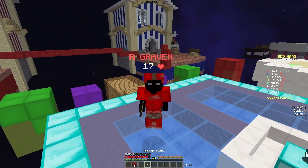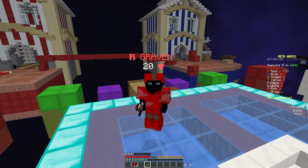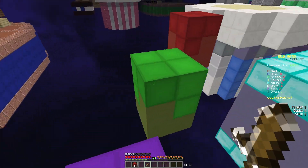Basically what happened was, I used the blocks that the bridge egg had spawned to place the second fireball off of, and then boost myself forward even more.